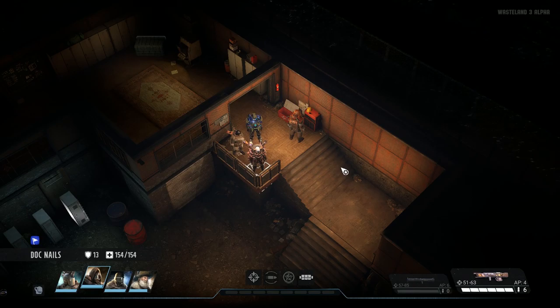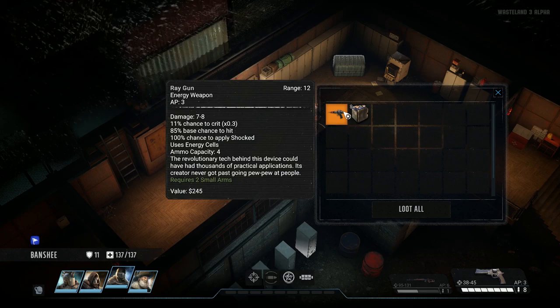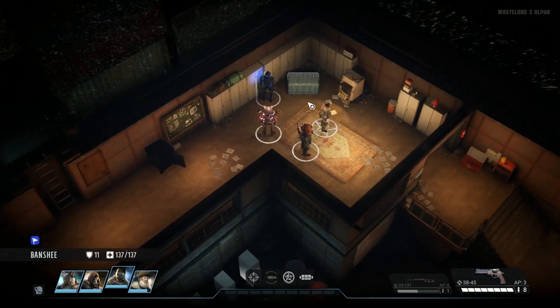Let's see what that got us. Raygun — the revolutionary tech behind this device could have had thousands of practical applications. Its creator never got past going pew-pew at people. That's more of a utility item than an actual weapon — the damage is trivial, but it has a 100% chance to apply the shocked condition. Let's see what else we've got here. Our bear cub can't get down the ladder — I was wondering where he went.